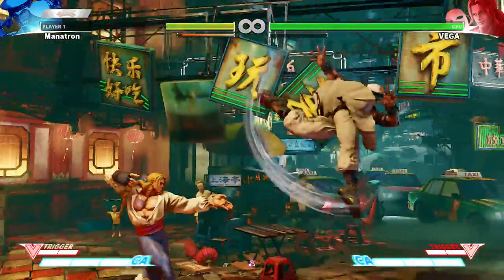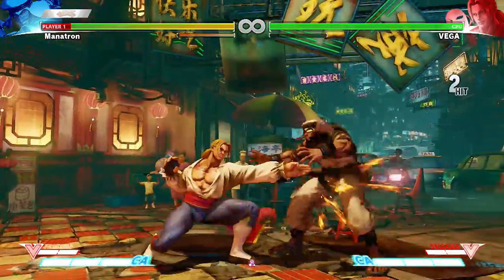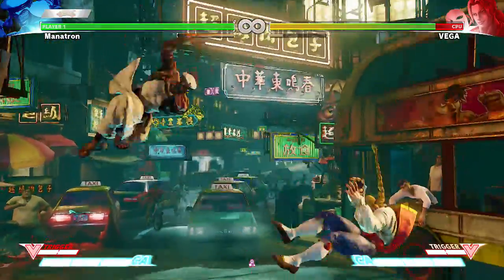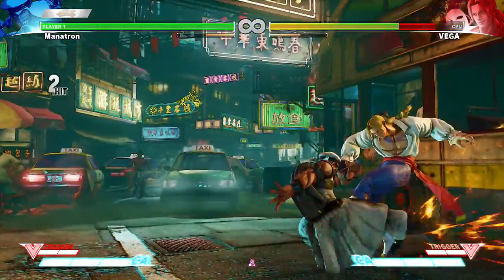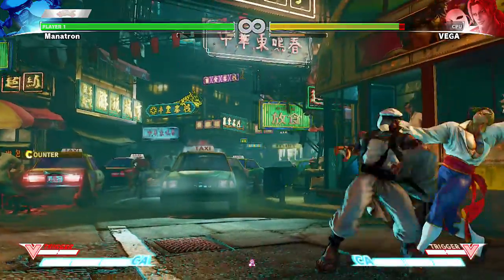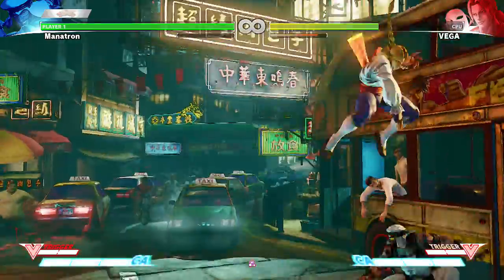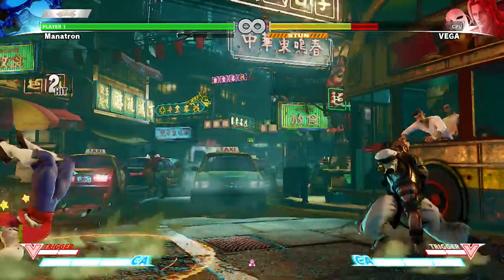When I was fighting a level 8 Necalli it was not rough. This is rough. I'm just not good at fighting Vega — human players don't necessarily always go as ham as this CPU is going.